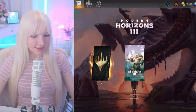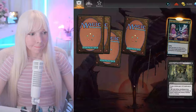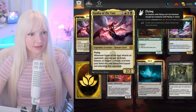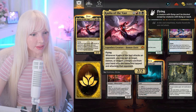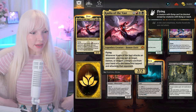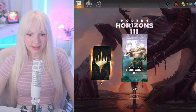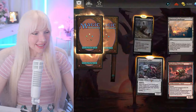I've gotten this card three times. Another mythic! Khalia — isn't that a really good one? Whenever Khalia of the Vast attacks an opponent, you may put an angel, demon, and dragon creature card from your hand into the battlefield tapped. Yeah, she's strong — she's pretty.